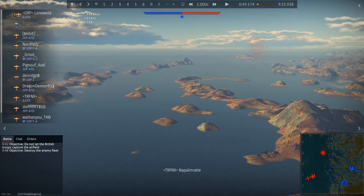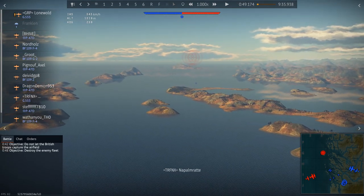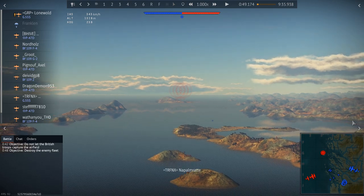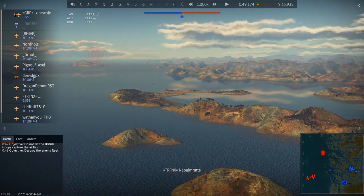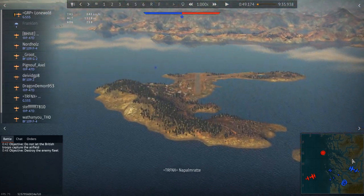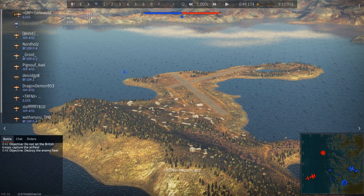The key point of interest is Point A, which is what makes Norway unique. It is going to be captured by allied landing forces coming from the large island in the background. Point A is actually an airfield strip where you can land, rearm, fuel, and repair — much like your main airfield. It is surrounded by a few howitzers, artillery, and especially anti-aircraft positions. Allied players often go here to farm those at low altitude, which I highly recommend against.